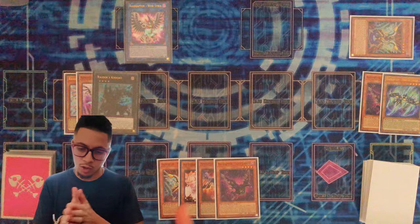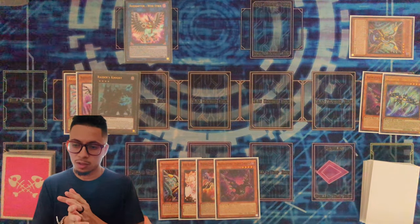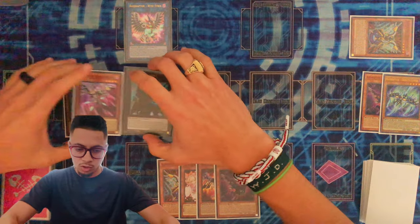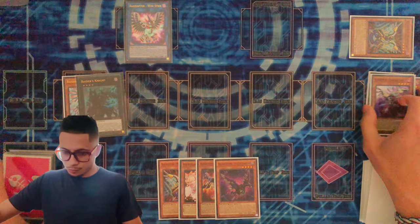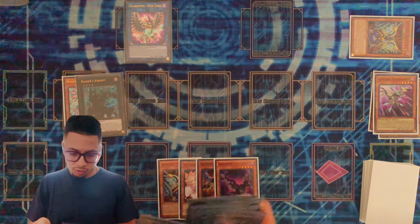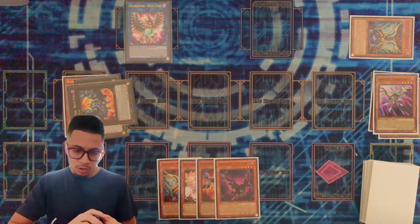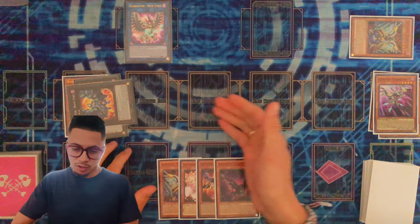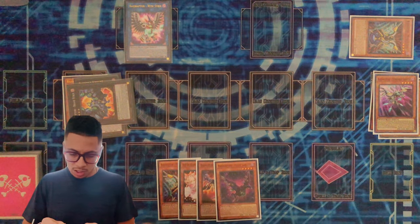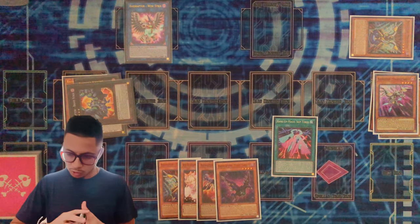Game two and three you can kind of go ahead and play towards them having Nibiru and stuff like that. So effect of Raider's Knight — we're going to go ahead and detach the Strangle. We're going to go ahead and overlay a rank five on top of Raider's Knight. Now because I activated an Xyz monster on my field, the Y-Strix is going to activate — it's going to go ahead and set a rank up. You're going to set the Skip Force.